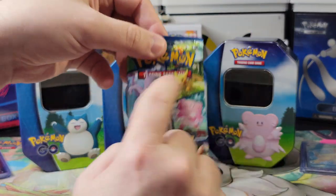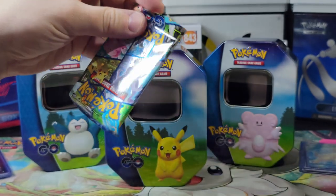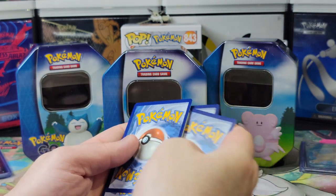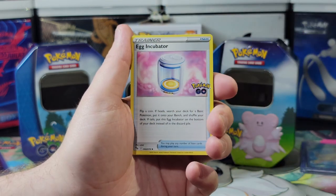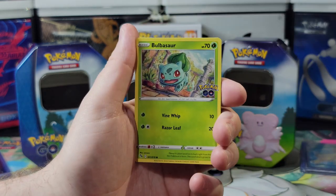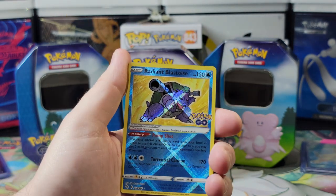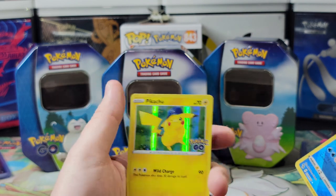Time for the third pack — tap it for luck. Second to last pack magic. Psychic energy. Egg incubator, Wartortle, Charmander, Bulbasaur, Magikarp — and there's your radiant! A radiant Blastoise! I love it. Hopefully we get a nice one next as well. Let's wrap these up.